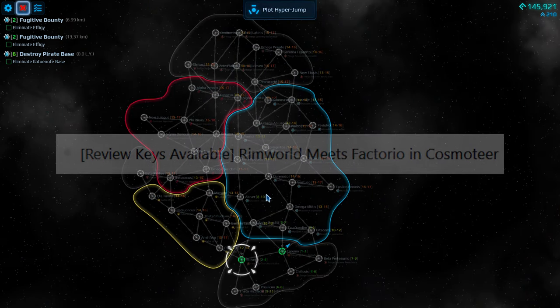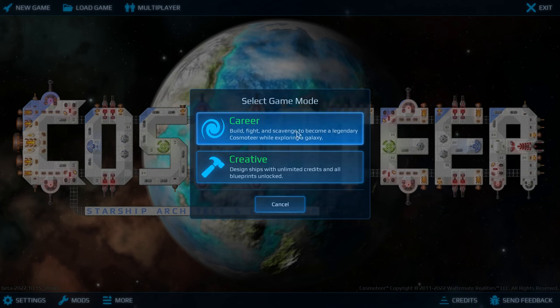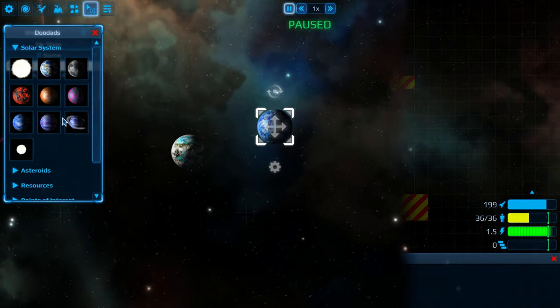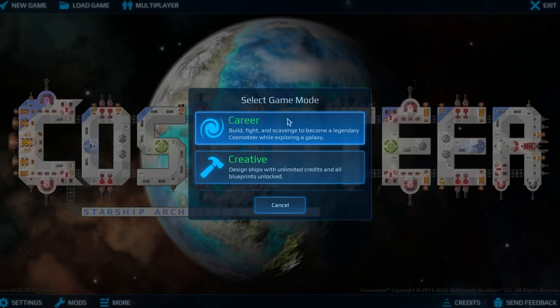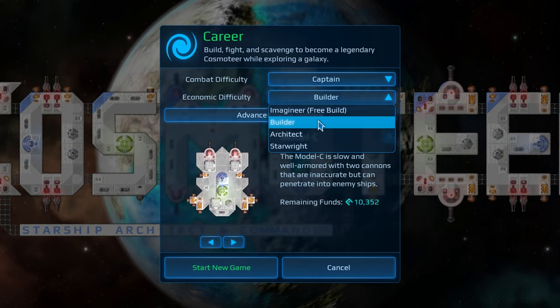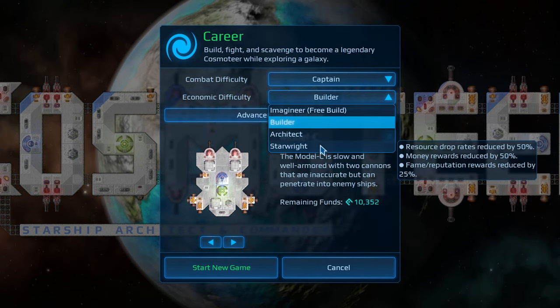Walt actually described this game to me as RimWorld meets Factorio — we'll talk about that later. The game features a campaign and creative mode. Creative is pretty straightforward: you get infinite resources to build whatever you want. It's a giant sandbox. Career is the main mode, and where you'll be spending most of your time. You can select a combat difficulty, an economic difficulty, as well as advanced game options for a truly custom experience.